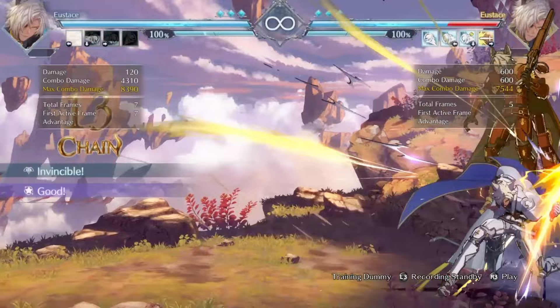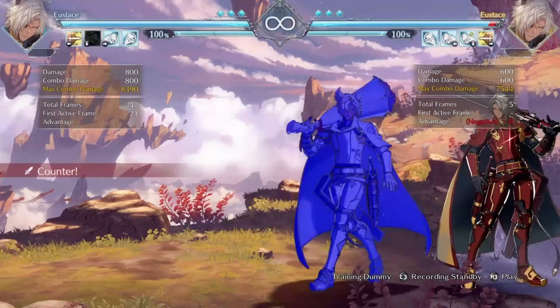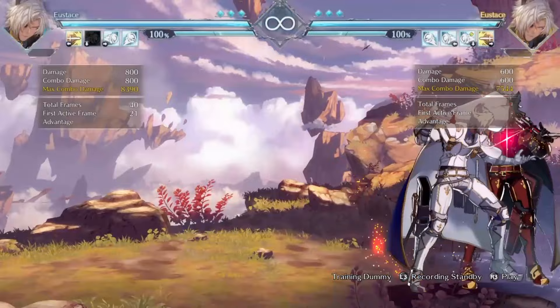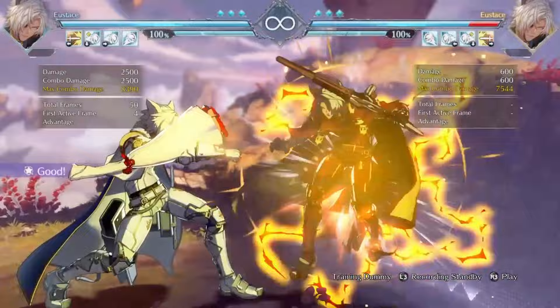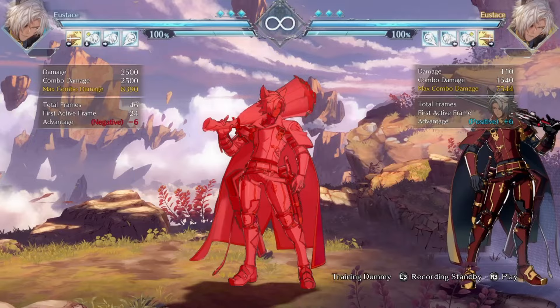Once your opponent is afraid to press a button because he doesn't want to get hit with the H grenade, you can start stealing your turn. Once they start doing nothing because they're scared, you can use your command dash to steal in a quick grab, which is very difficult to react to, or use his unique attack. The H grenade also works on counter hit, so if your opponent is mashing they're going to take a lot of damage.